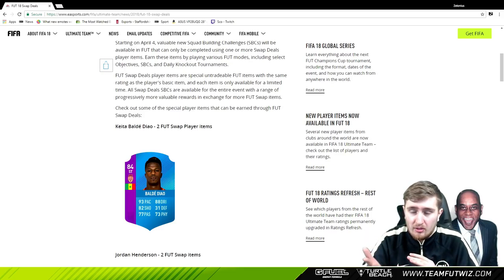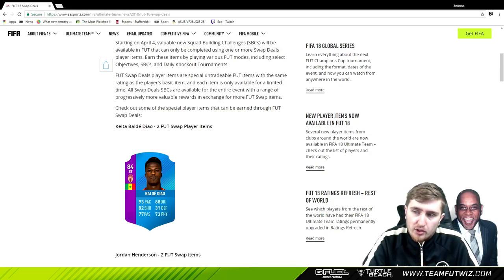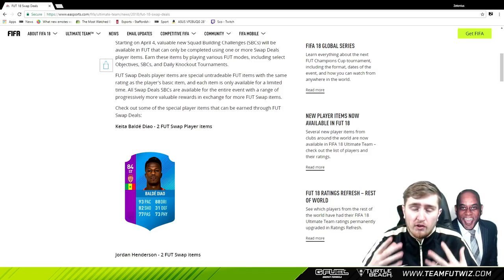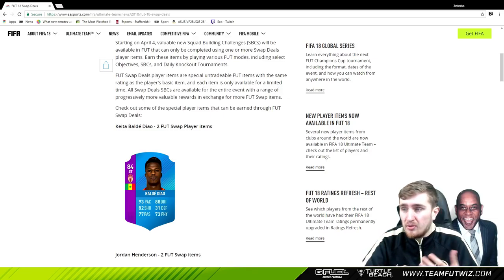SBCs - I can't imagine these are going to cost a lot, they might even be free. And daily knockout tournaments - the first one today is to get a Neymar Junior card. Foot swap deal player items are especially tradeable FUT items with the same rating as the player's basic item, so the Neymar Junior today is just the normal card but as a foot swap item that you can use to trade in. Each item is only available for a limited amount of time - DKT items a few days. All swap deal SBCs are available for the entire event.